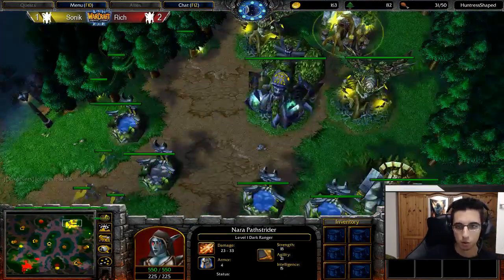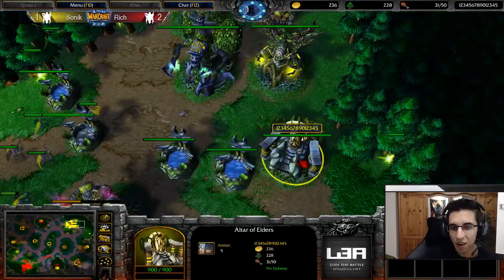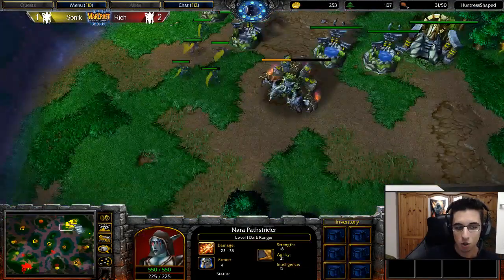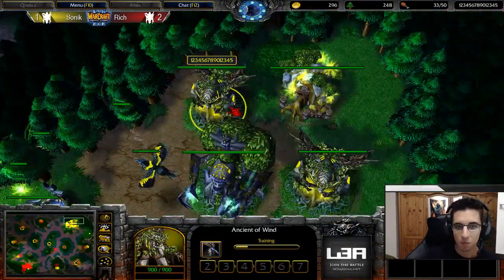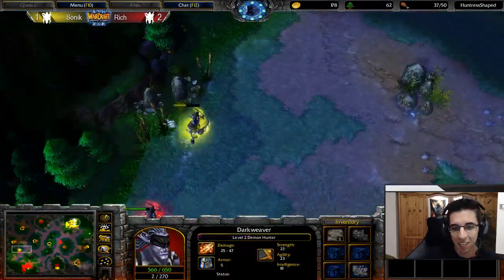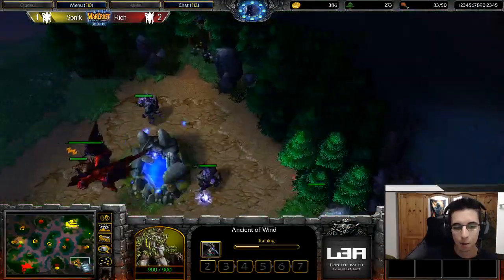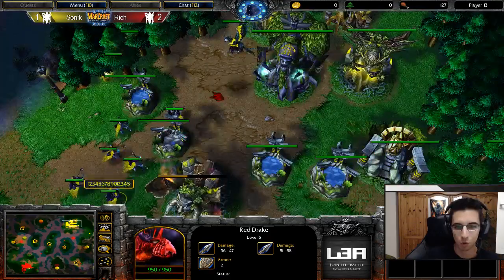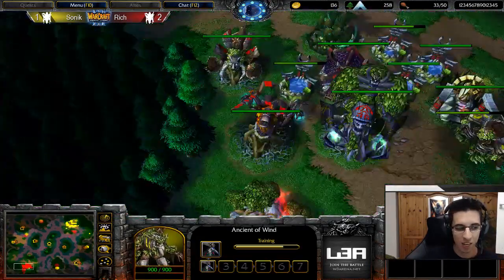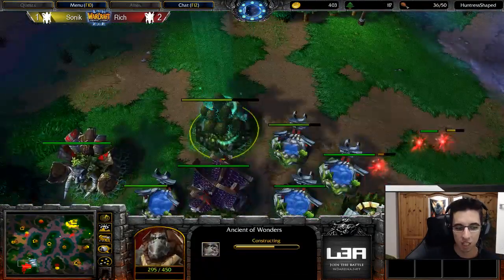It seems Rich first went for the Keeper — he was building a hero there — but he goes for Dark Ranger instead because he realized the situation. Then holy shit — Sonic is going for the surprise strategy, the cheese! He will easily be able to secure the red rakes of the Hippogryph, and he's going for Hippogryph Riders! The Angel of War is bothering Rich so much — there's still no second Angel of War.